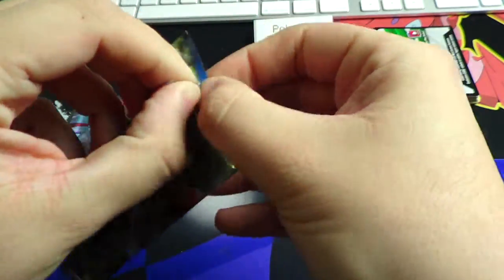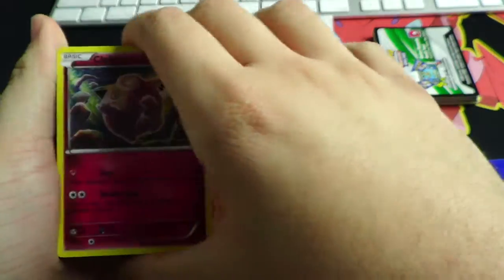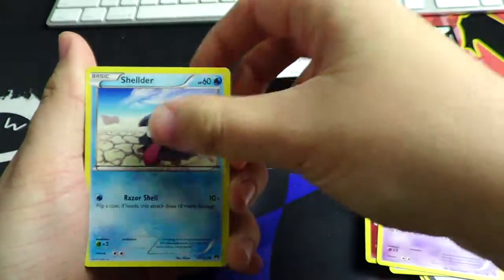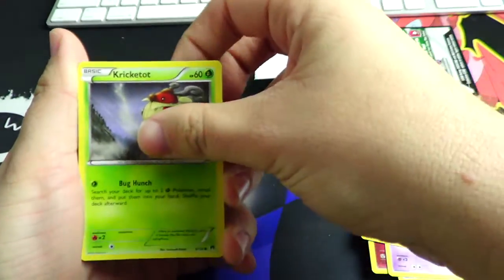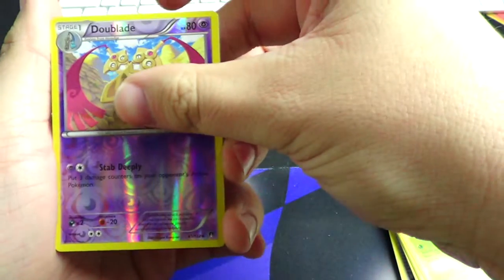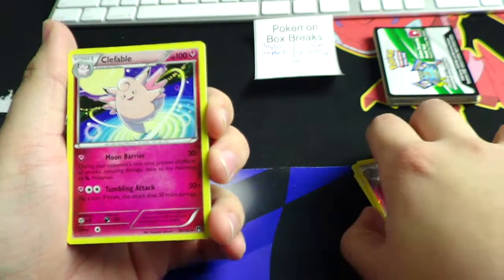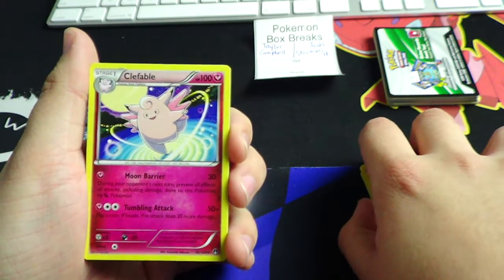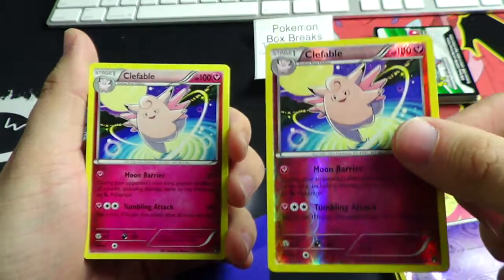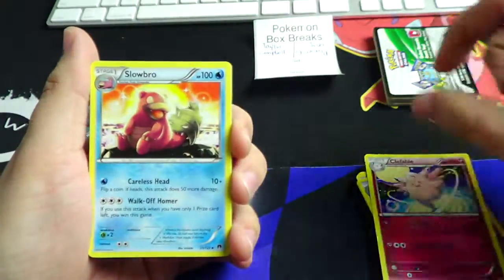Let's see what comes out of the last pack for Taylor. Taylor, good luck — can you break the tie? You got the Double Aid reverse and you got the Clefable regular rare. That means Josh has it with the reverse rare for the tiebreaker, so Josh actually wins the pack battle — and that one was close!